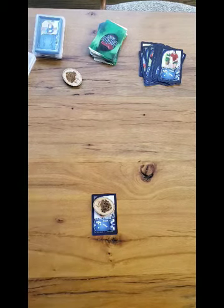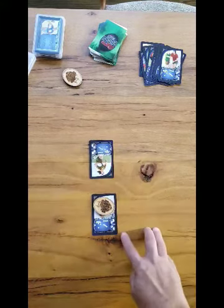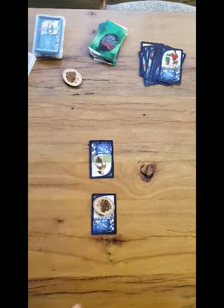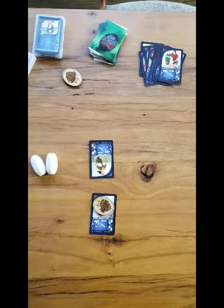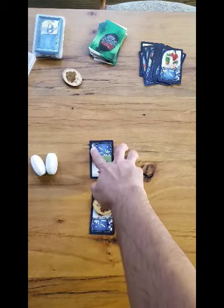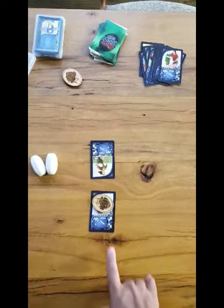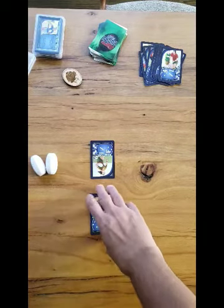The other way that this can go is the defending team can put up a player that has a hustle number lower than the ball carrier — in this case it's a three and the ball carrier has a four. Then the defending team gets to roll the dice to see if it's a successful tackle. In this case the defending team rolled two. They add that two to the three on their player card, which is a total of five, and that exceeds the ball carrier's hustle number of four. So that would also be a successful tackle.